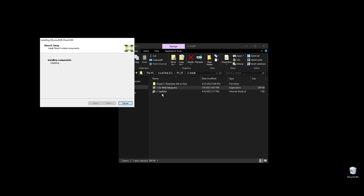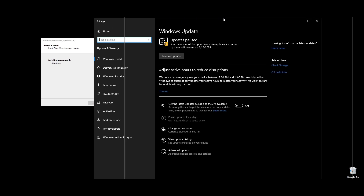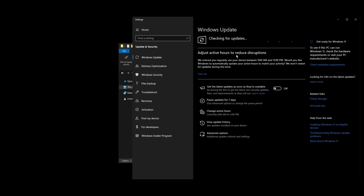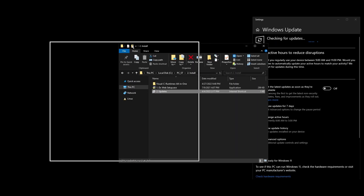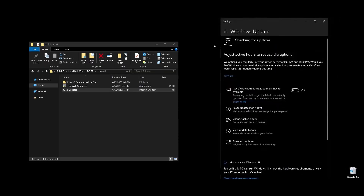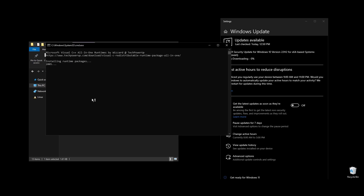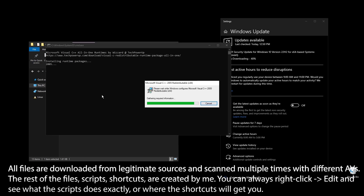While those are being installed, make sure to go ahead and do all the Windows updates available. Once all Windows updates are done, pause Windows updates for as long as possible. What I personally do is pause them for 2 to 3 months, then do everything that's available, redo everything in this video, and pause them again. This way, my PC always feels fast and responsive.